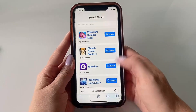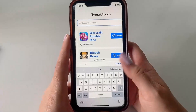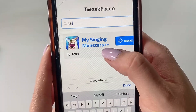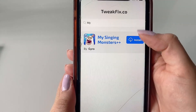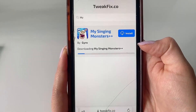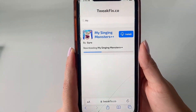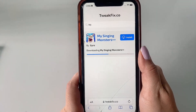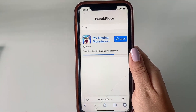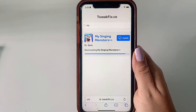This is the web page and what it looks like. Up here you have a search bar where you can search for the app, so we're going to type up My Singing Monsters Plus Plus. Here it is — click the Install button and it's going to start downloading. Give it about a minute or so until it finishes downloading and then we can proceed with the final steps. As you can see it's pretty quick, it doesn't take very long.